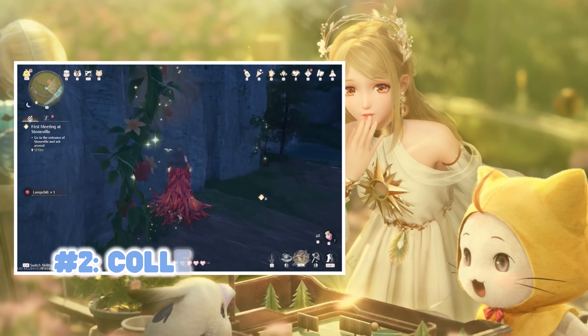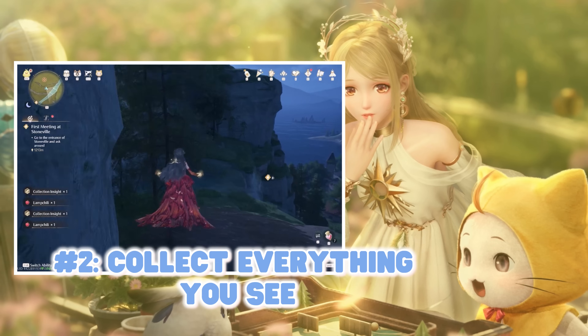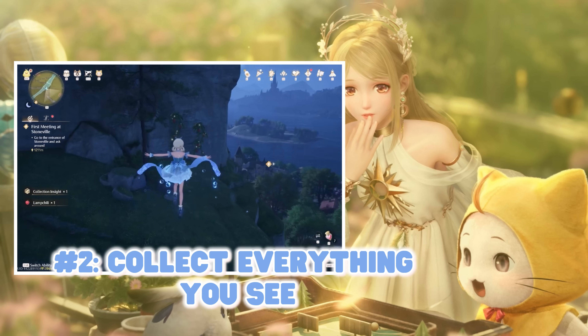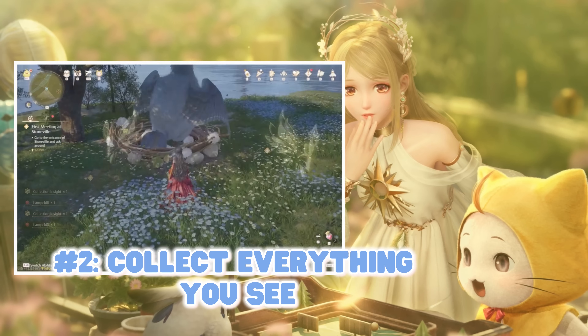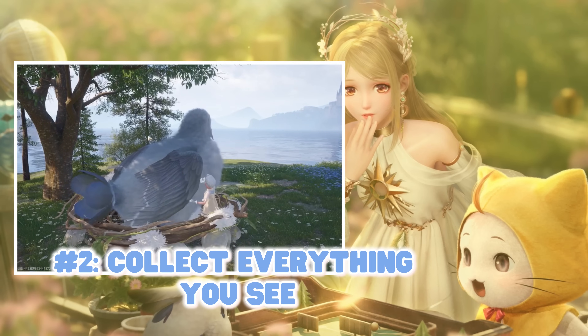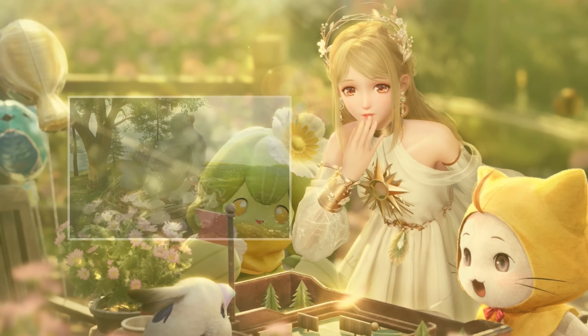Number two: collect it all. Collect all plants, bugs, and fur that you can. You don't need an ability outfit to collect the various plants or fruit around on the map, but you will need the bug catching outfit and the animal grooming outfit to get those other items. Anytime you see a cute little animal, groom it. Anytime you see a bug, catch it. All of this will be useful throughout your game journey.